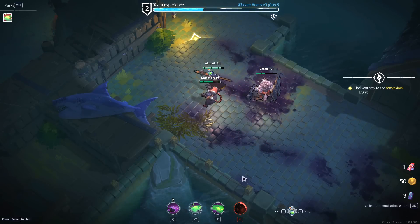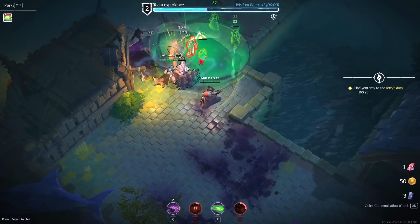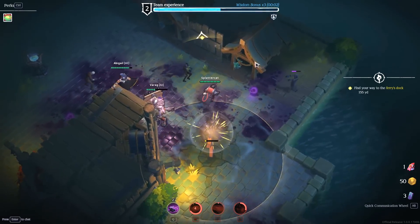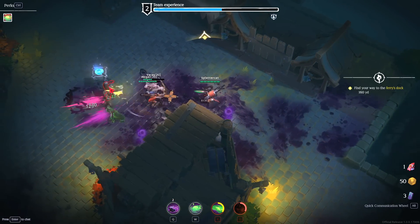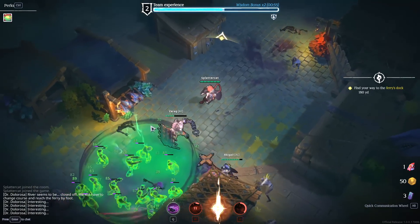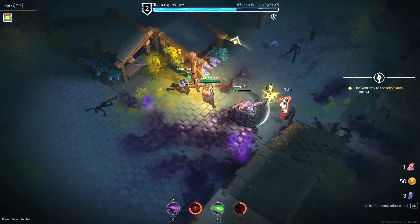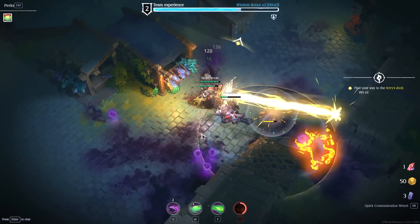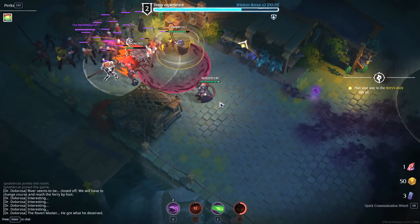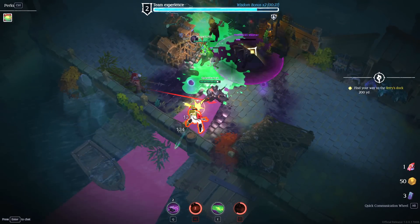I'm going to drink this potion right here and get some health back just in case. Look how fast our XP is going up from these kills. It does seem like they've made the AI a little bit better. The last time we played, the AI was like a giant liability — it didn't work on objectives, did all kinds of dumb stuff, and would get isolated. Now it feels like the AI is playing more conservatively but still using abilities.